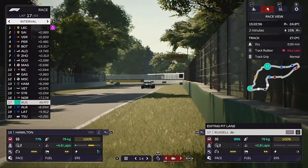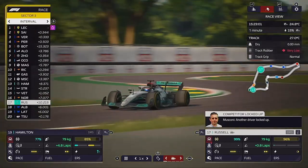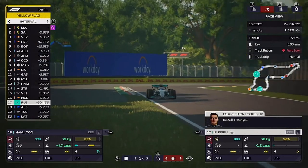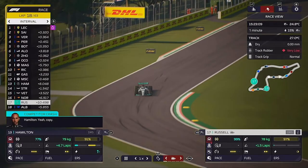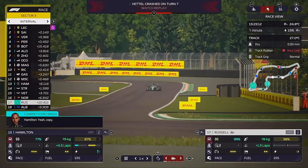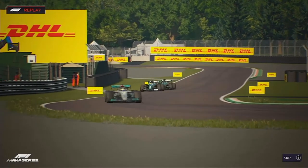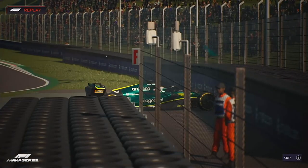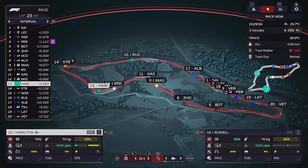George comes out just ahead of Albon, which is crucial, and now we can make him push as hard as he can on this set of medium tyres, though we also need to extend it out a little bit. Then Bono tells us Hamilton has been involved in a huge crash with Vettel — one of the Aston Martins has locked up and gone straight on.